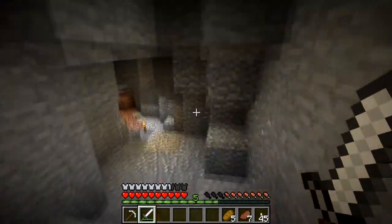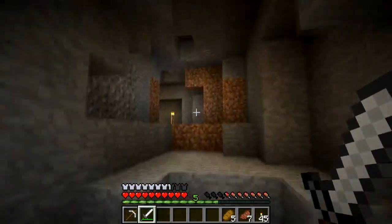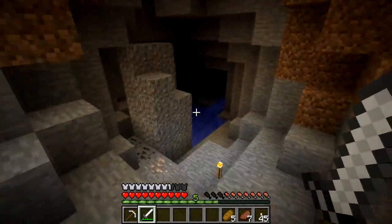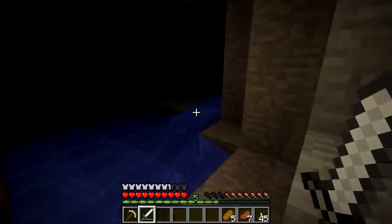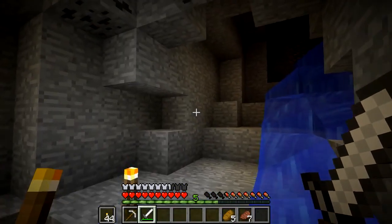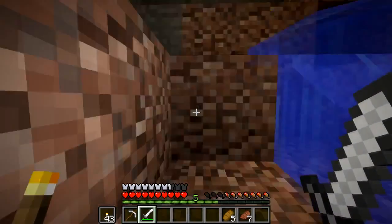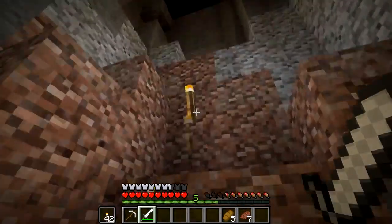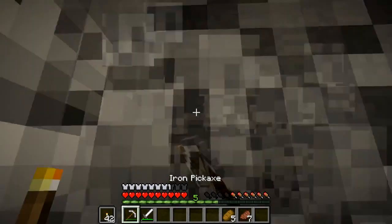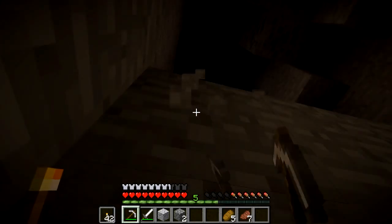Ah, there we go. Now we're in the cave system. I've got 45 torches — that should really be plenty. Let's drop down this passage in the lava chamber. I remember the way in; the way out is a little more nebulous. But I believe it continues on this way and eventually runs into a little lava flow. That's dark — what is all this mess?